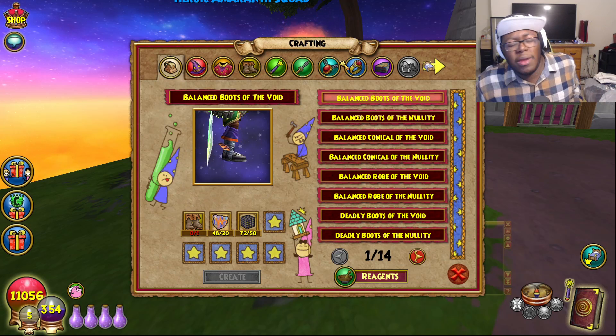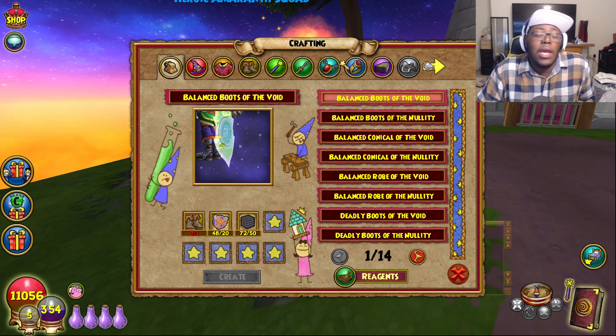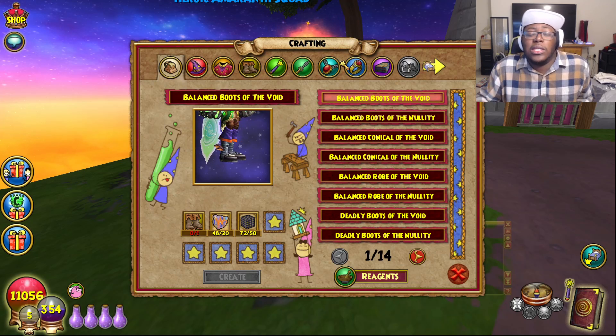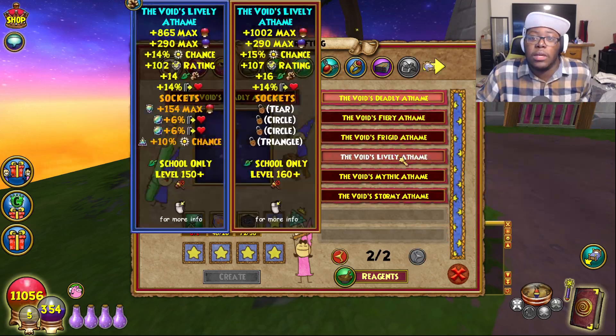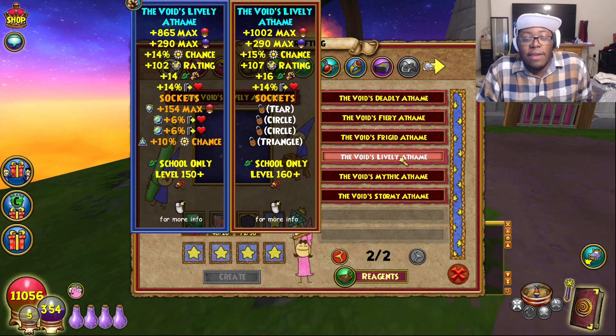Like I keep saying in all my videos, I definitely do think that this all could have been executed way better, but it is what it is. Enough moaning about it — let's just get on with the crafting already. Today the item we are going to be crafting is all the way on the second page, and it's this — the Void's Lively Aethem.